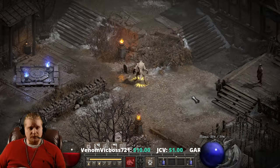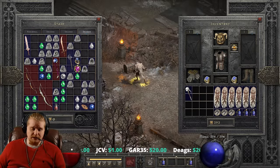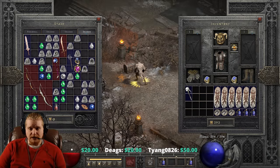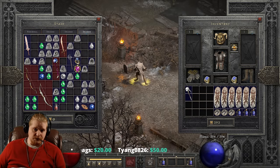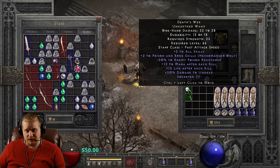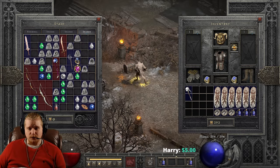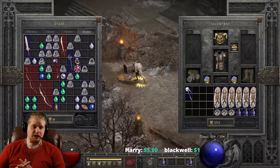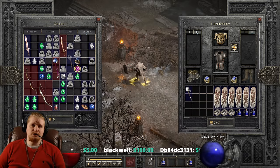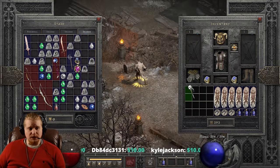Let's look up how you find this wand. We'll take a look at the treasure class list to get an idea of what areas it drops in. Going to the treasure class page and typing in Death's Web — it is a qlevel 74 item and a TC class 87 item, which means it's probably not going to drop from much other than Baal in hell difficulty, elites in the Pit, elites in Ancient Tunnels, and so forth. You're not going to see it very often, so it's going to be a particularly rare item.